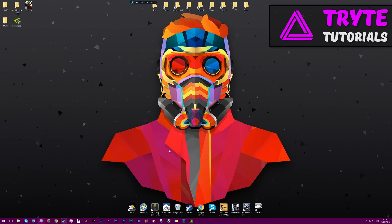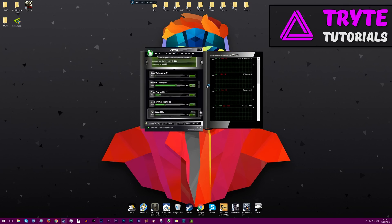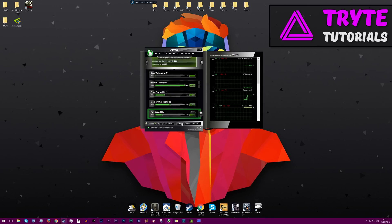Now we're going to be overclocking. This can be a bit temperamental — it's different for every single card — but if you give it a bit of love and dedicate some time to it an afternoon, you can get some really good results. I've already set a profile: I have added 250 on the memory clock, 180 on the core clock, and bumped the power limit all the way up as far as it can go. I've also added a custom fan profile. After you've applied your overclock, just click Apply and exit out.